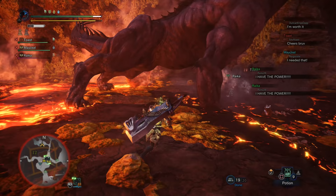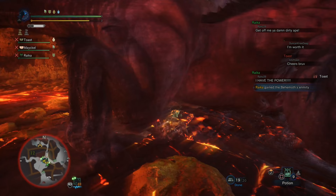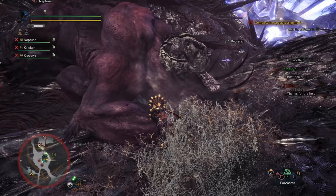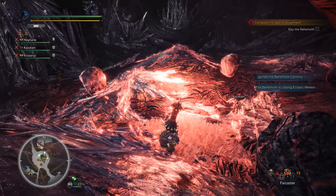A couple of tips when you're the tank: if a teammate gets hit by the pin attack that automatically gives them enmity, you can flashbomb the Behemoth to remove enmity from that person and give yourself a chance to hit the head and regain it. Knockdowns from your healer — who should be a mount master — will easily give you enmity opportunities. Communicate with your healer, make sure they are keeping you healthy, and the tank job is actually pretty simple. Just don't get too greedy, use your blocks and counter stabs. A wide-type charge shot gunlance is probably the best tank weapon if you want to maintain DPS while staying safe with blocks.